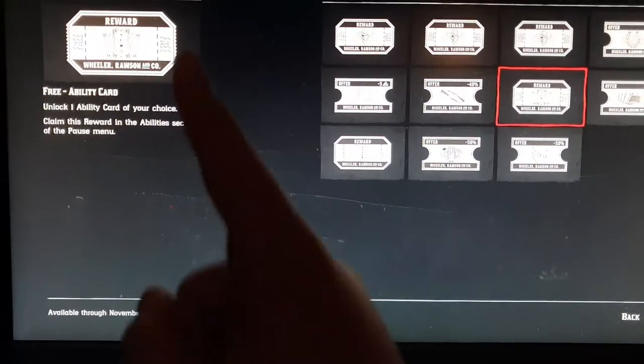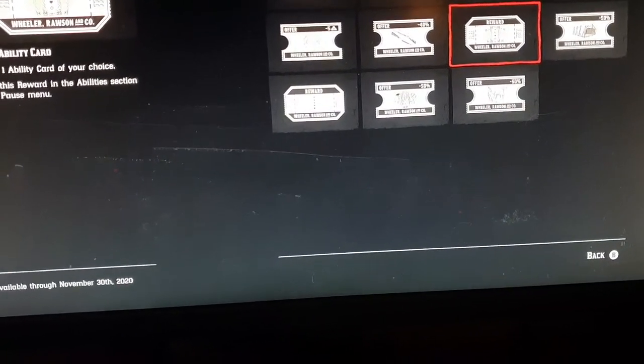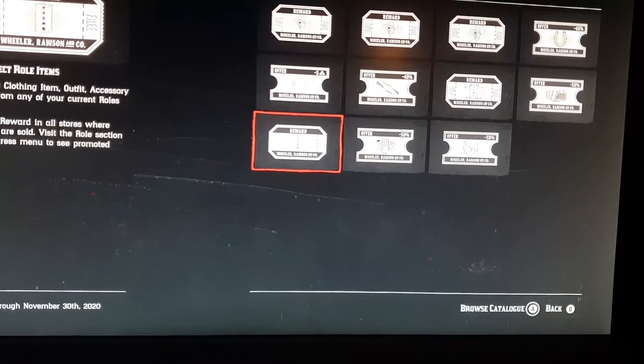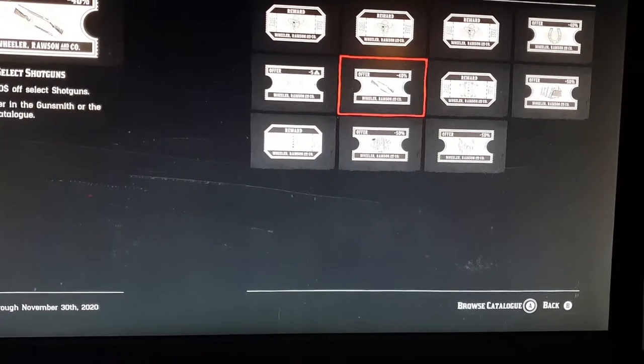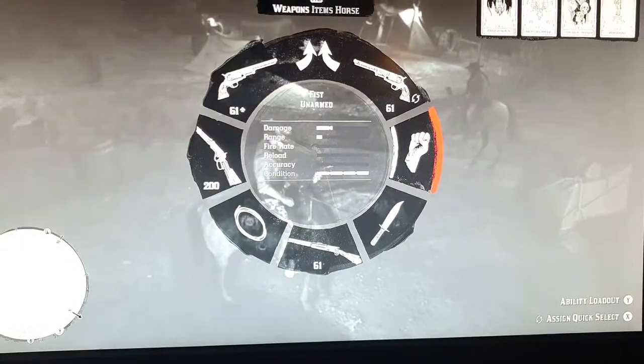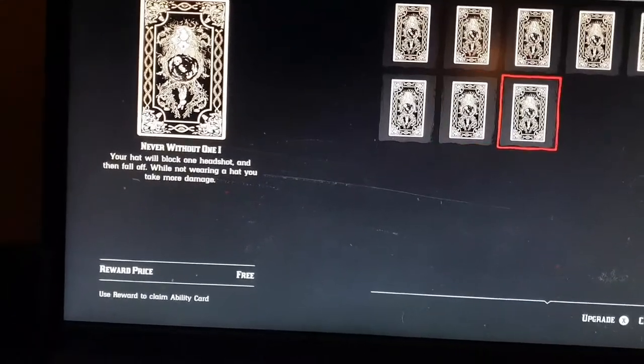Moving on to another type of voucher: the free ability card. Some players might have forgotten this was in the game, but you can actually get a free ability card. Some of these cards — like these two — you can just hold A and they'll take you straight to the store in the catalogue. For the free ability card token, you want to go to where you find your ability cards, which for me is holding left bumper on Xbox and tapping Y. All of them say free for me right now, so I could press A and get any of them for free. As you can see, they are automatically applied — you don't have to click the left stick for this one.